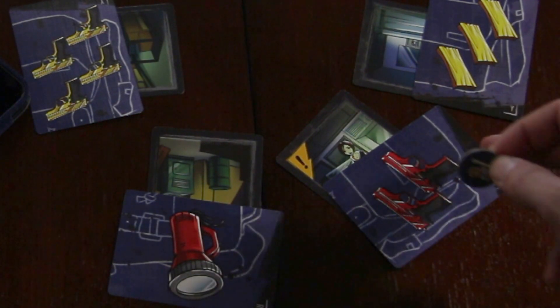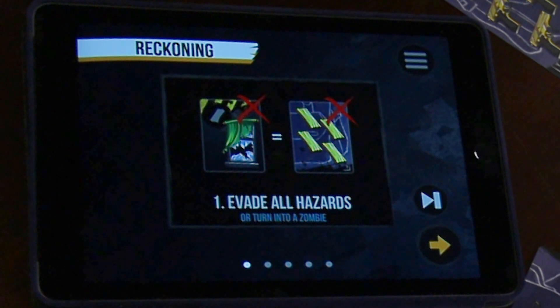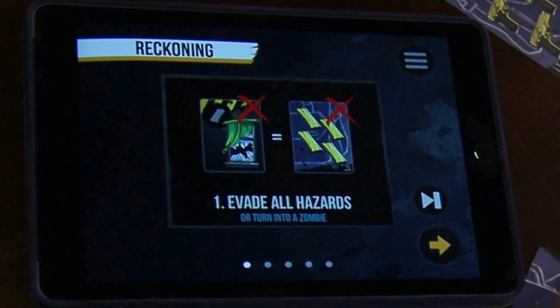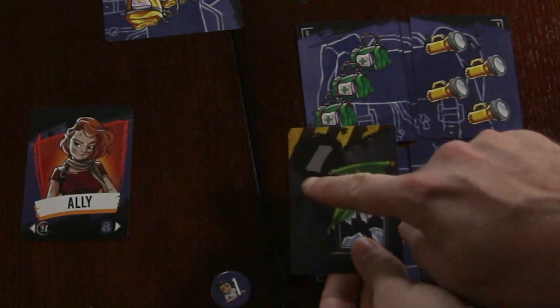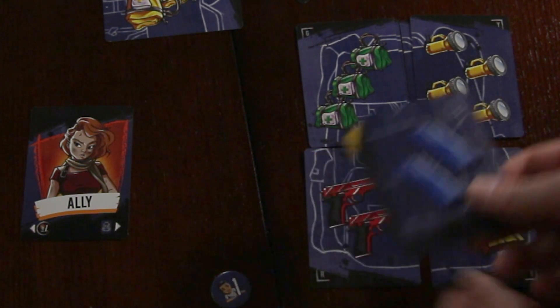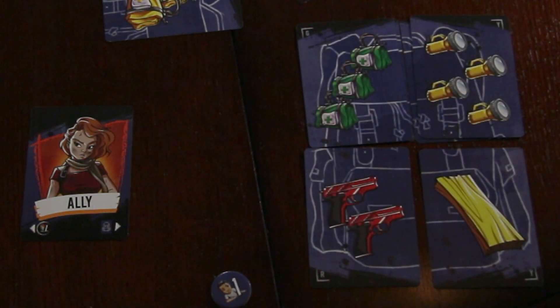Let's fast forward to the end of the round. The app walks you through what to do. First, it says evade all hazards or turn into a zombie. You take a look at any hazard card you have and match each one with one of your supply cards, then discard both the supply card and the hazard card.